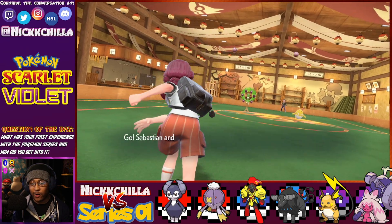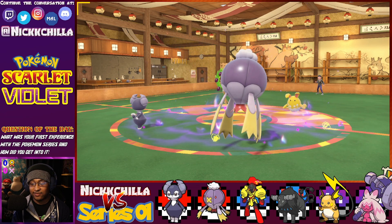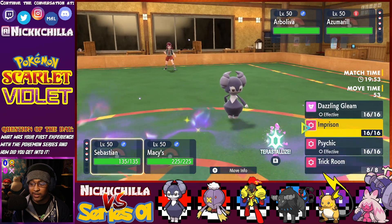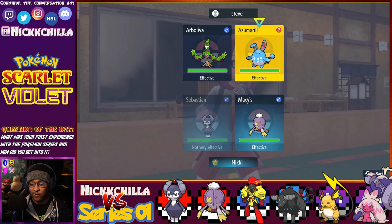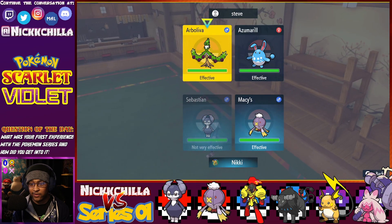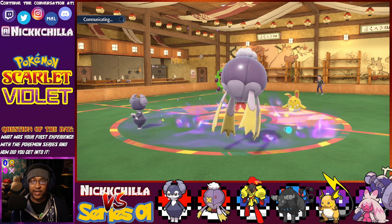Battle 1: Azumarill and Arboliva lead. I already know what he wants to do — he wants to Aqua Jet into his Grass-type Pokemon to get off the Grassy Terrain. But it doesn't really matter because regardless of whether he changes the terrain or not, we're already going to get that Unburden boost. I don't think he's going for Trick Room, so I think I can just go right out the gate and hit him with a Psychic. Since I can't be faked out, we're going to get off Tailwind with that Unburden boost — there's nothing he can do to stop it.